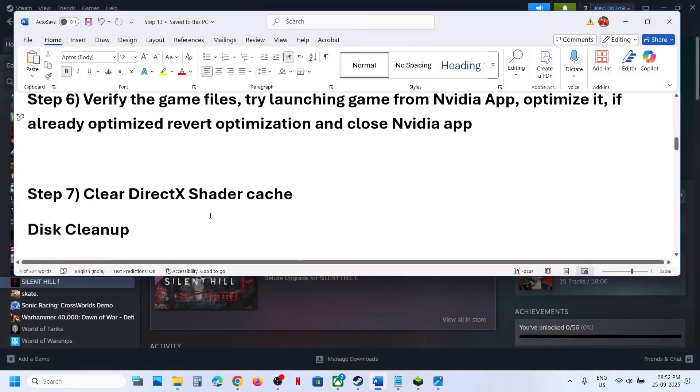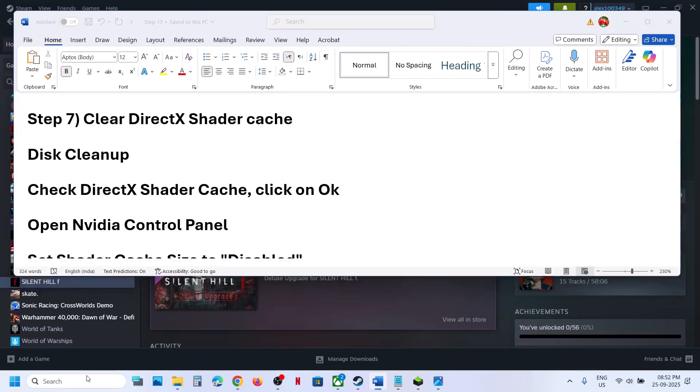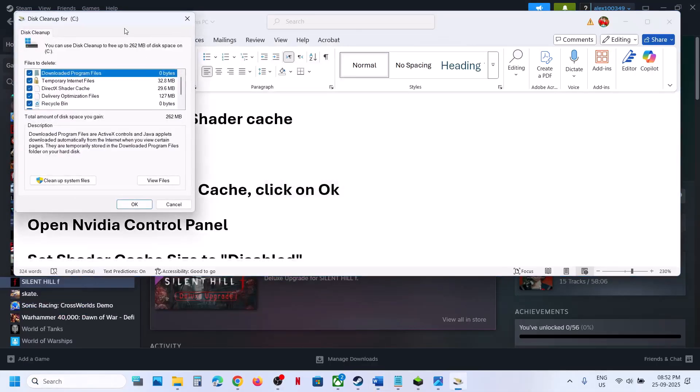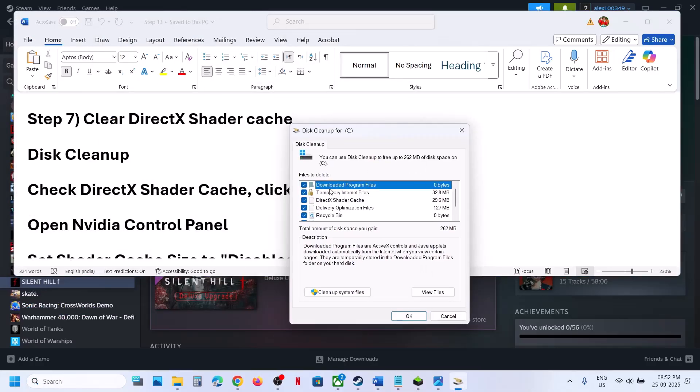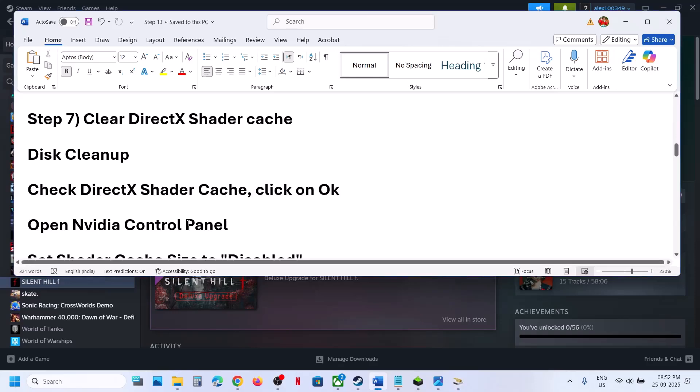Close the NVIDIA app and check. The next step is to clear the DirectX shader cache. Type Disk Cleanup in the Windows search box, click on Disk Cleanup, and if you see DirectX Shader Cache unchecked, put a check on it, then click OK and delete.